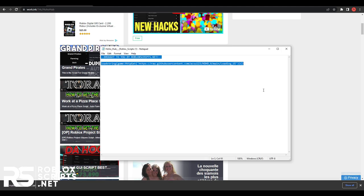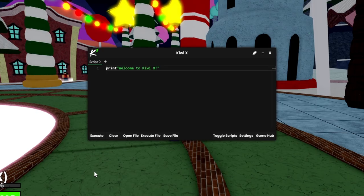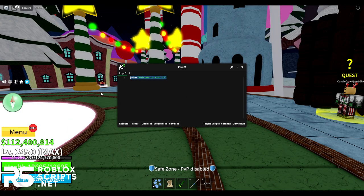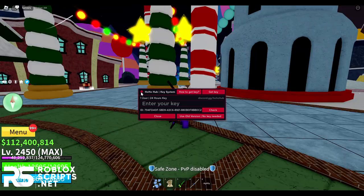Once the task is done, press 'Go to destination' and you'll get the script in a txt file. Copy the script with Ctrl+A then Ctrl+C, open up Blox Fruits, then open your Roblox exploit. I'll be using KiwiX in this video. Paste the script and hit execute.